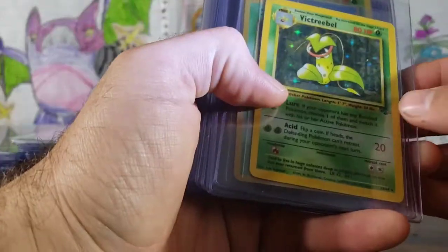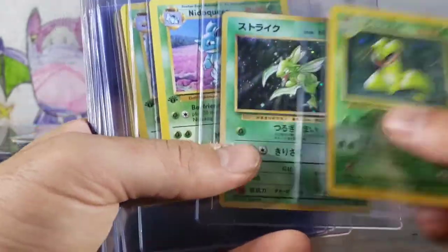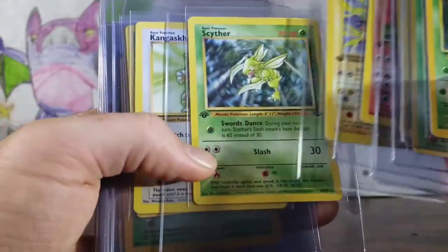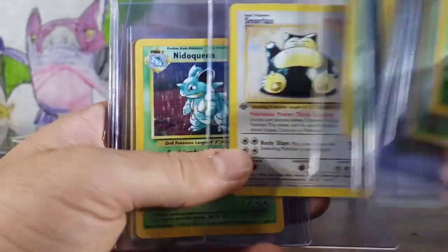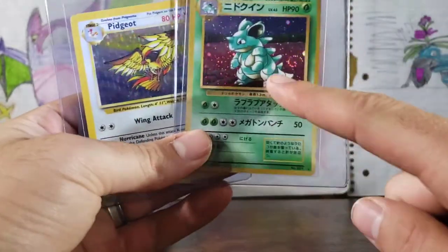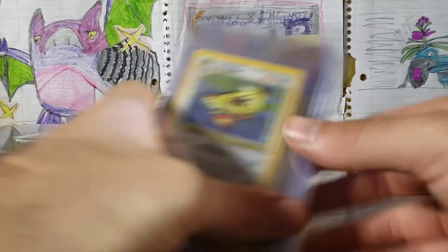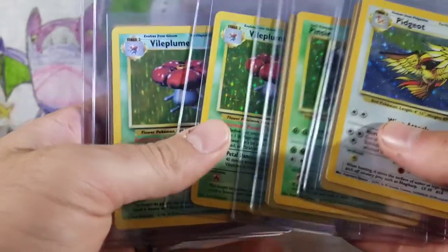We're getting into a little bit of Jungle action here. We've got a holographic Victreebel. Scyther, Nidoqueen, Victreebel, Flareon, Jolteon. Non-Holographic First Edition Scyther. Kangaskhan, Venomoth, Snorlax. Holographic Nidoqueen. Japanese Nidoqueen with a major swirl right there — stunning. Pidgeot Holographic. Another Pidgeot, more Pidgeot Holographic. More holographic Pinsers, Vileplumes, Venomoth.